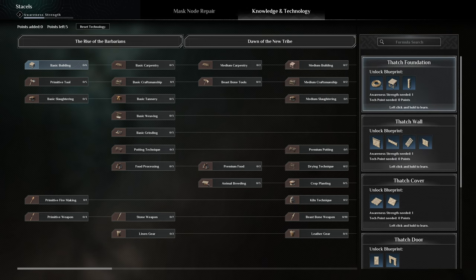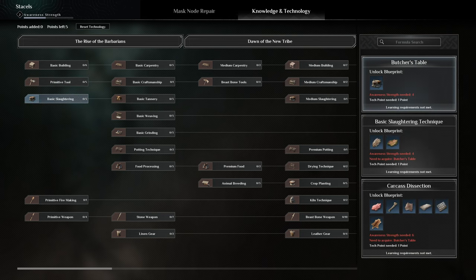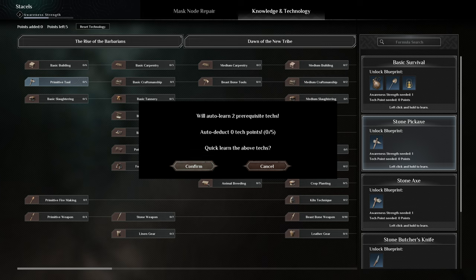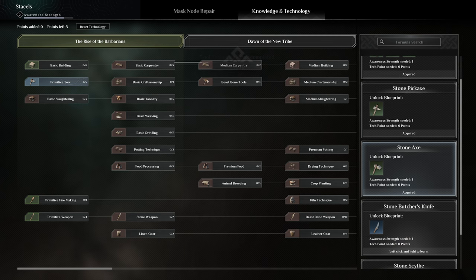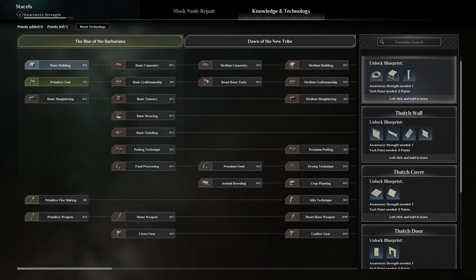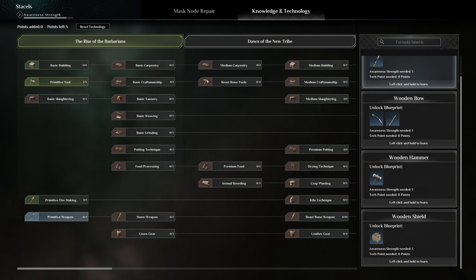Basic building — left click hold to learn, that would make sense. Let me check... okay, there's lots of different options. Maybe we should go for the tools — five points left, okay, we got five points. That's cool. All right, that's a good start. Oh, we've learned primitive crafting, and there's fire making and stuff.